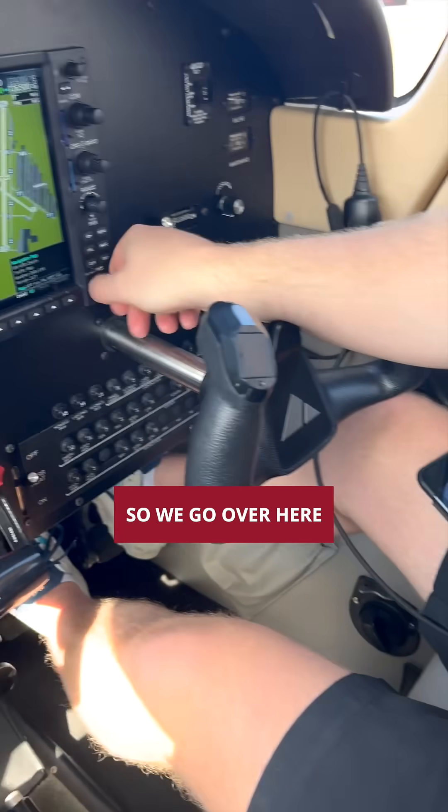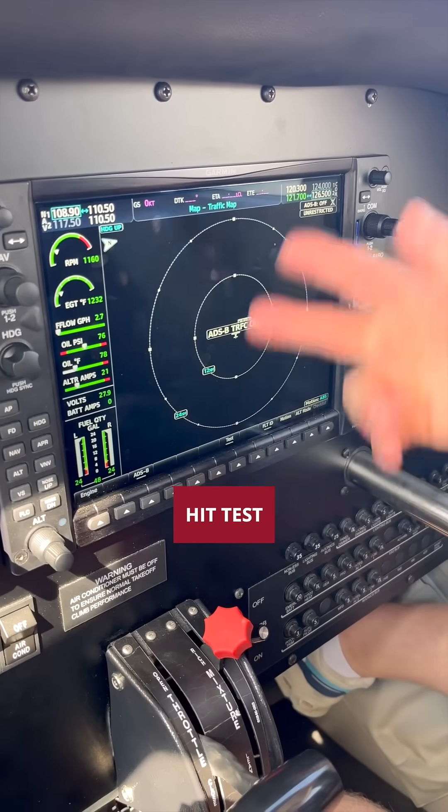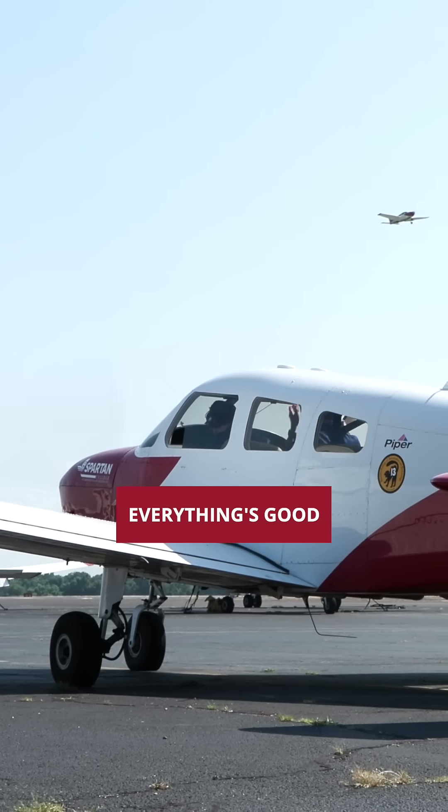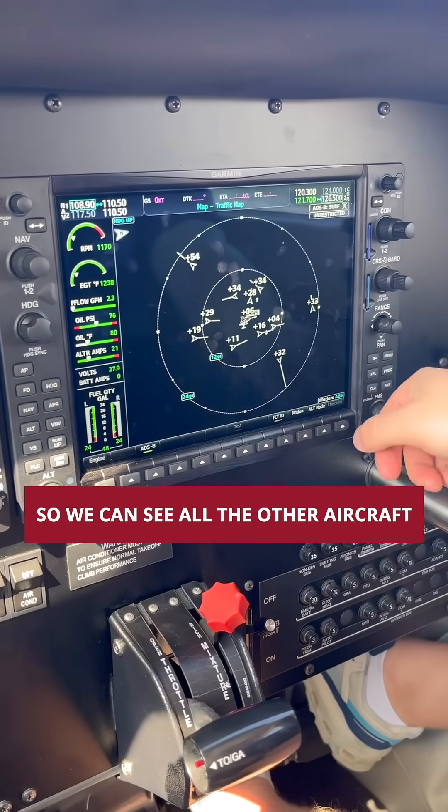We'll do our traffic test. We go over here to our traffic map, turn that off, hit test. Traffic — system test passed. So it passed, everything's good. We'll turn ADP back on so we can see all the other aircraft around us.